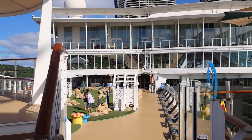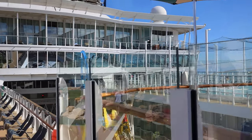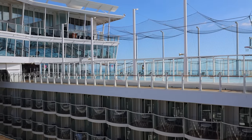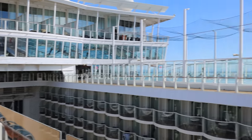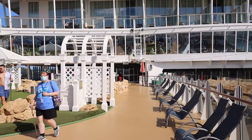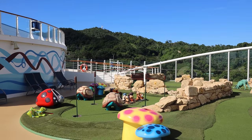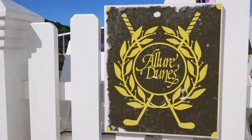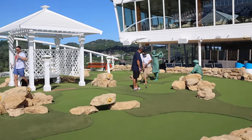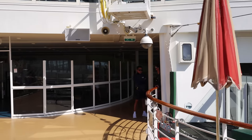Something fun and unique on these Oasis class ships is zip lining. This is where you'll come to do the zip line — you actually zip line across the staterooms, which is very fun. The weight limit is 270 pounds. There's also miniature golf up here — the Allure Dunes. It's a bit outdated since this is an older ship, but miniature golf is another free activity included in your sailing fare.